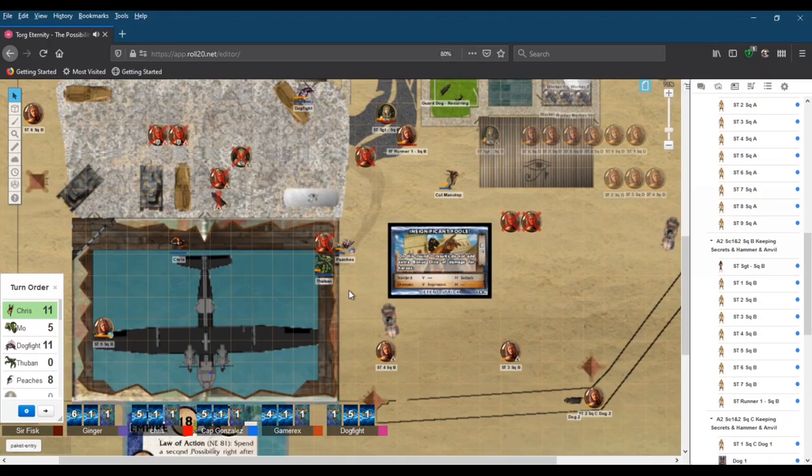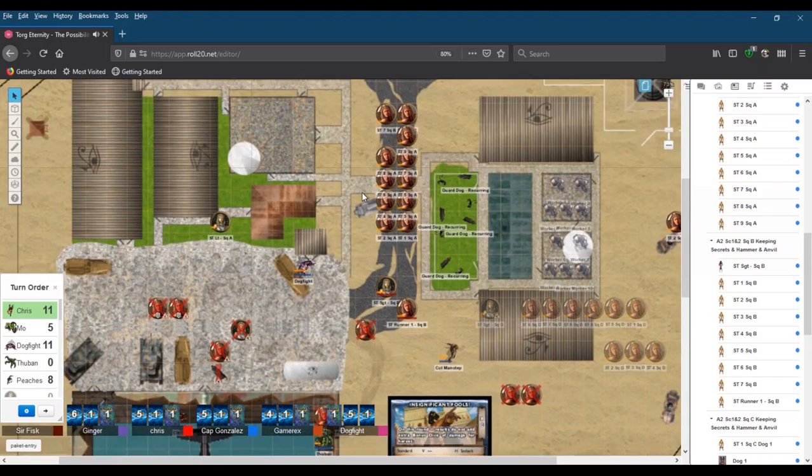Thuban still doesn't know what his setback is exactly. The GM explains: everyone is in everybody's sights. That's the setback. Depending on what he tries to do, the GM may give enemies an opportunity shot, and Thuban would be considered 'sniped' for the remainder of the round.